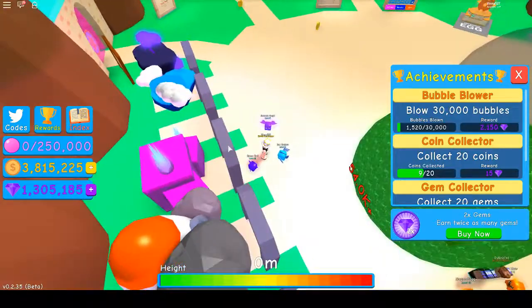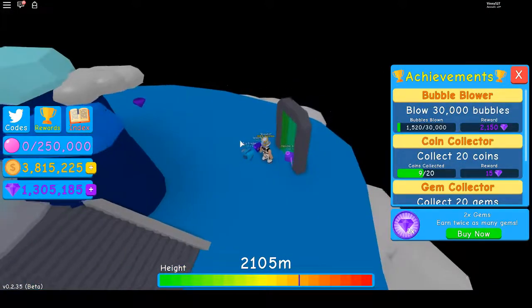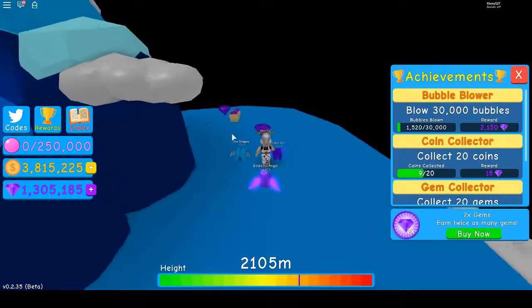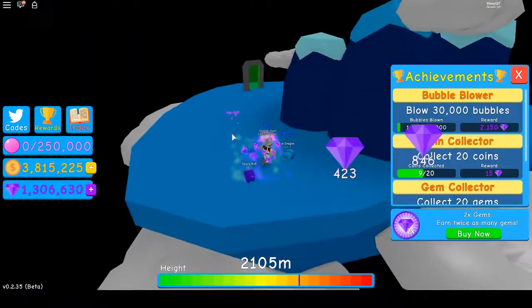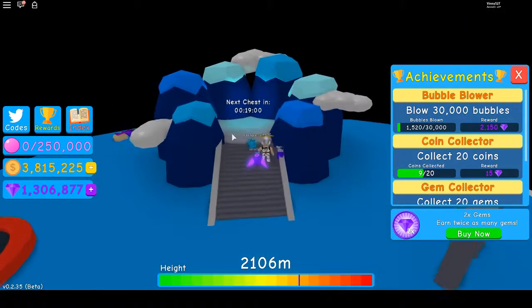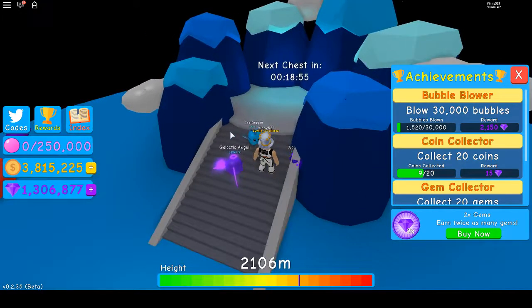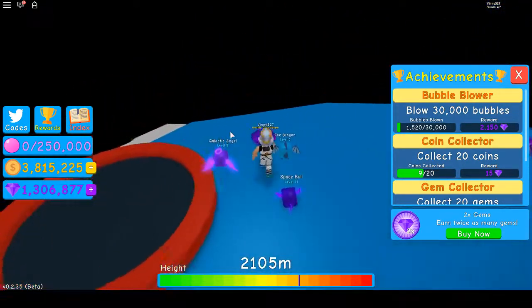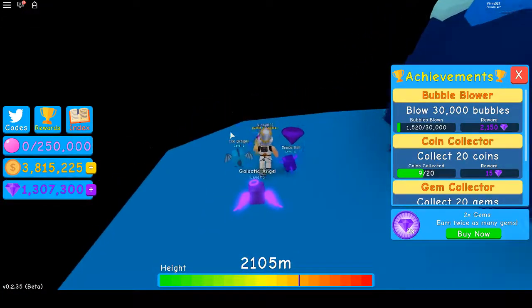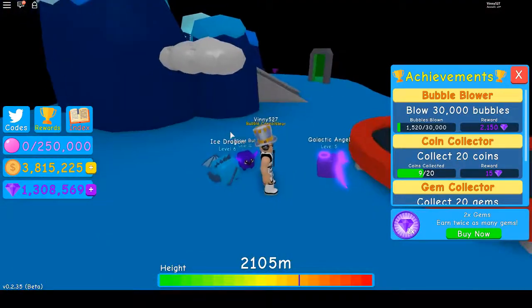Let's move on to the fourth gate. The fourth gate is called the Skylands. This one is very similar to the first gate, the floating island, except it's gems instead of coins. I'm waiting for this chest to come back. This chest respawns every 45 minutes, as opposed to the other one that was every 15. And again, a trampoline to get you started on your way up to the void.